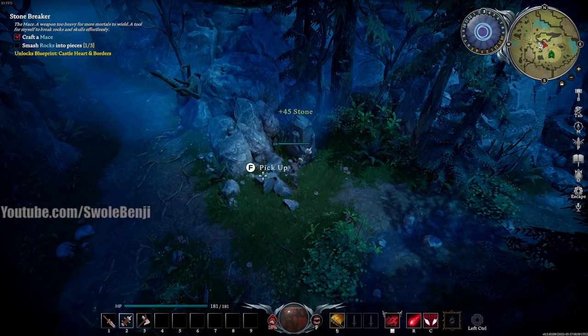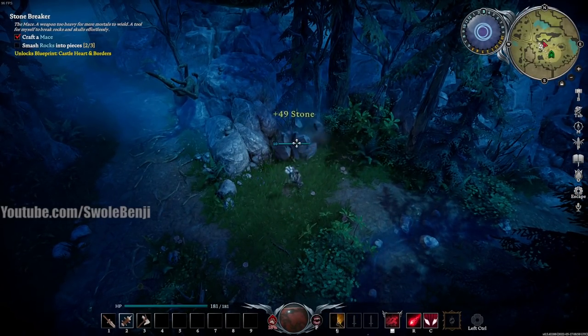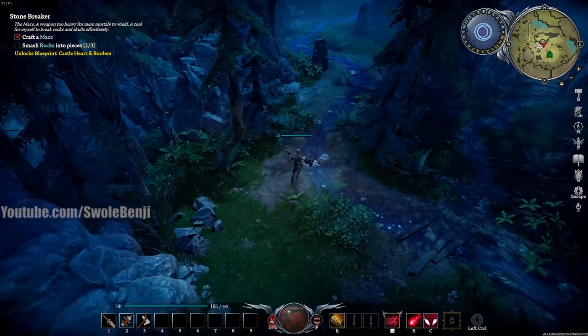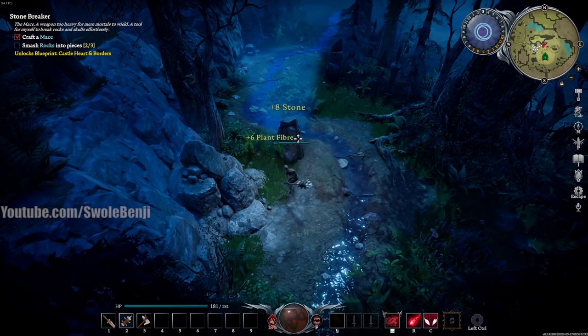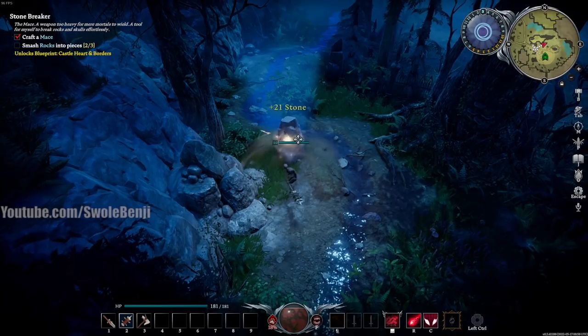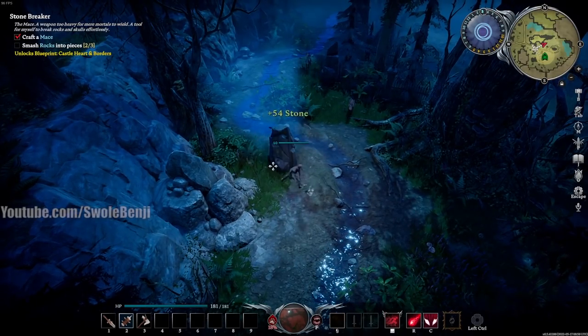We picked up a gemstone rock which dropped gems — so far they're just for decoration. Three rocks later, that's going to unlock the Castle Heart, which means you're into the real game — the base building aspect.